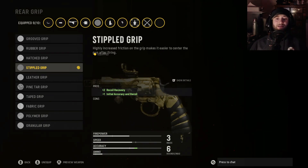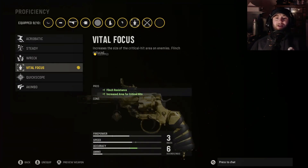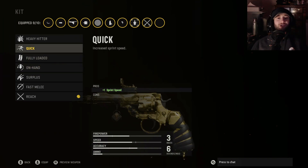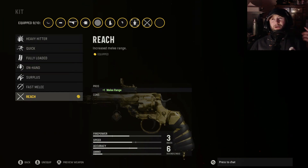Going with the Stippled Grip Tape for recoil recovery and initial accuracy — that's extremely important because once you get zoned in, it helps you slam headshots quickly and consistently. Then we've got Vital Focus, which increases the size of the critical hit area on enemies. That's really helpful because if you hit them below the neckline, having that critical hit area increased helps you get kills much easier. Finally for the kit, I like Reach — if you shoot somebody once in the chest up close, you just slam them with a melee and they're done.